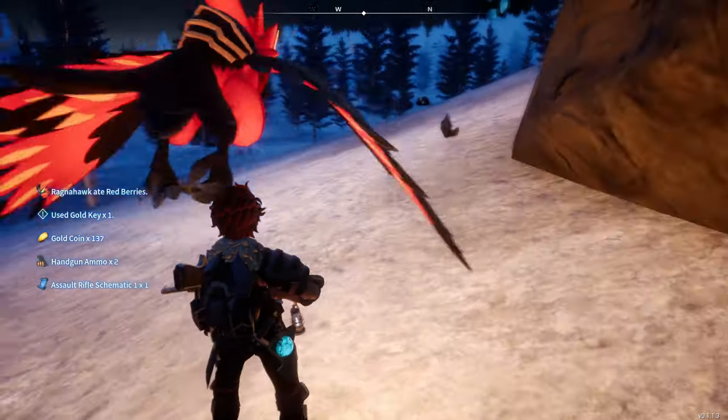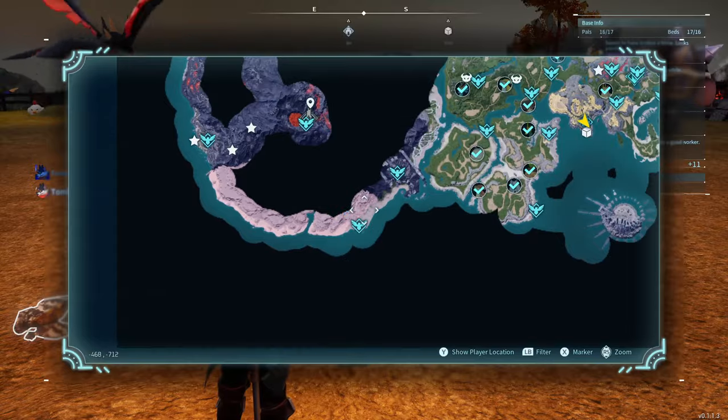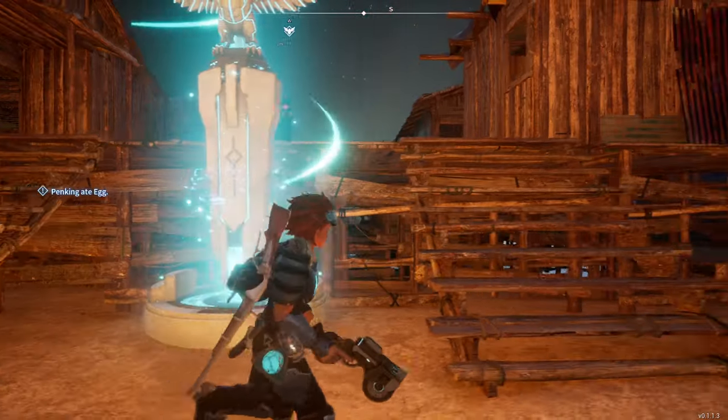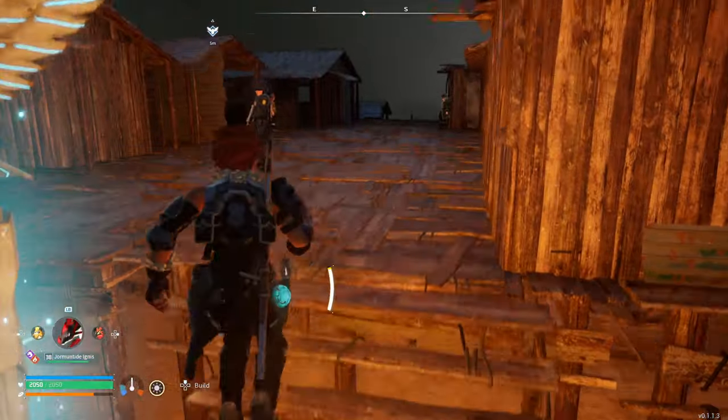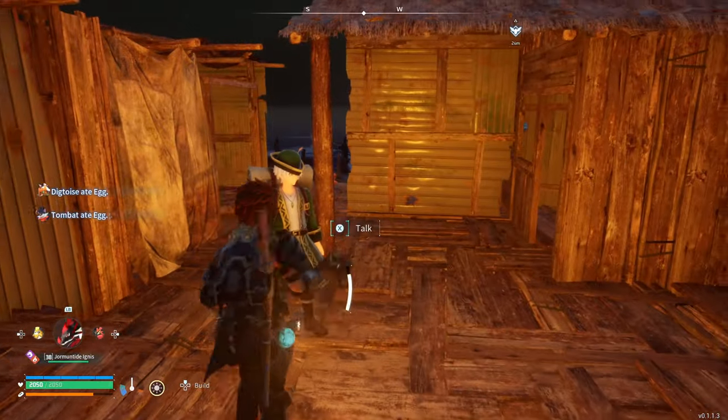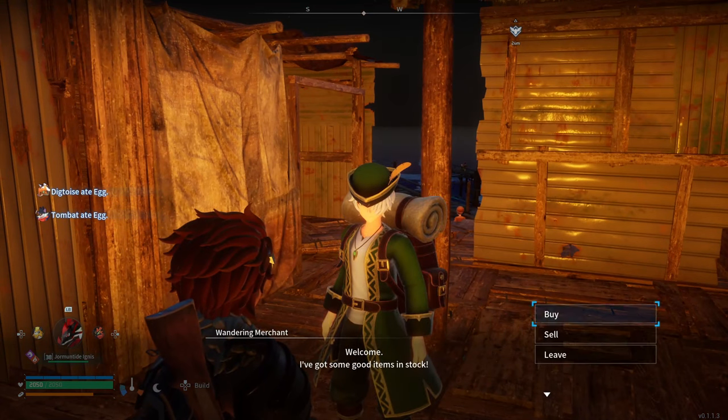Now that we've found both our weapons, you might be asking: what am I gonna shoot? I can't craft any ammo. Well, don't worry — we can just buy some ammunition. You can teleport to the fisherman's point in the volcanic area on the bottom left of the map, walk up to the NPC, and you can just buy ammo from him.